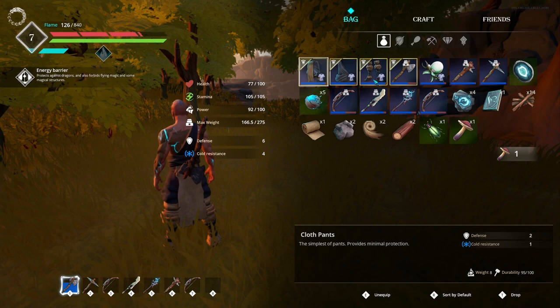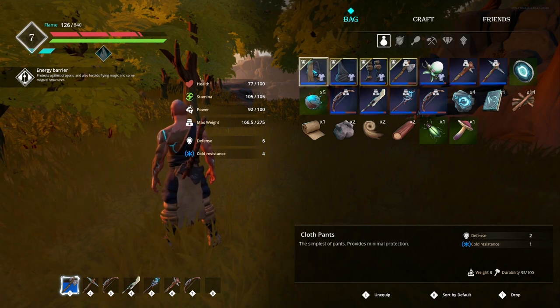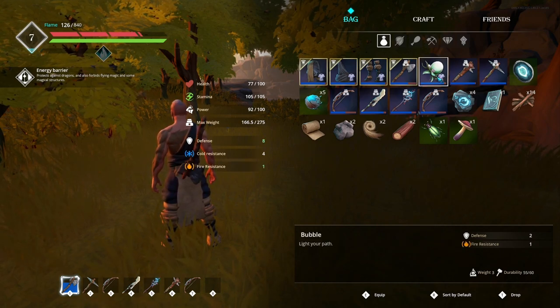Your backpack is both slot-based and weapon-based, featuring unified storage for all of your equipment, your consumables, and your crafting items.